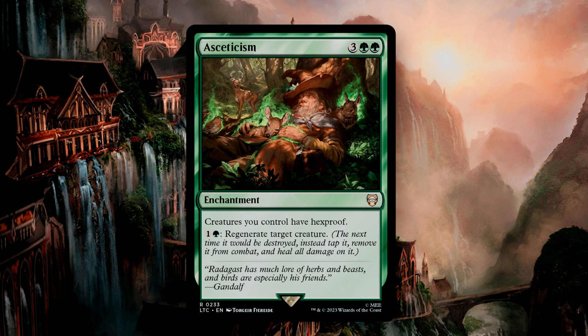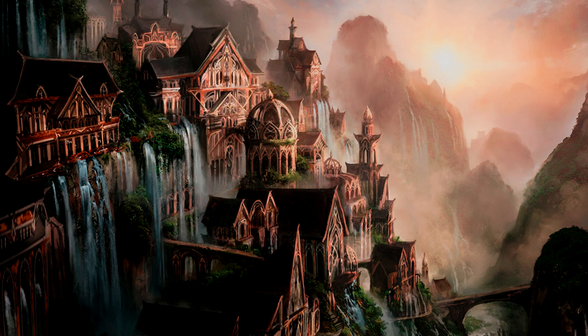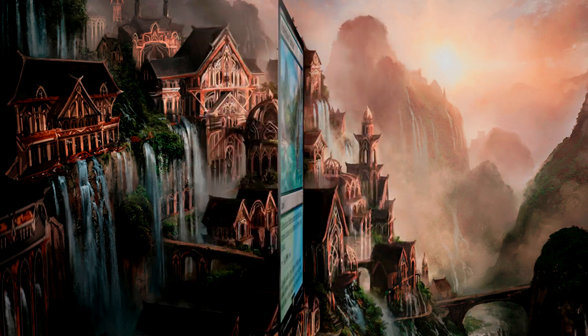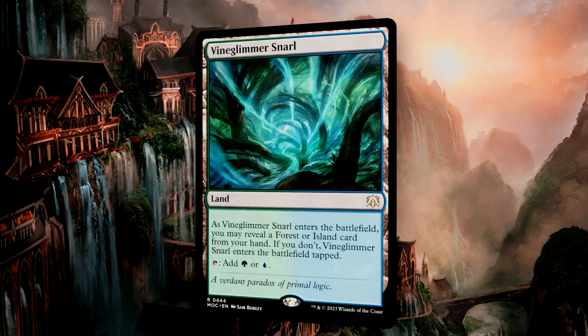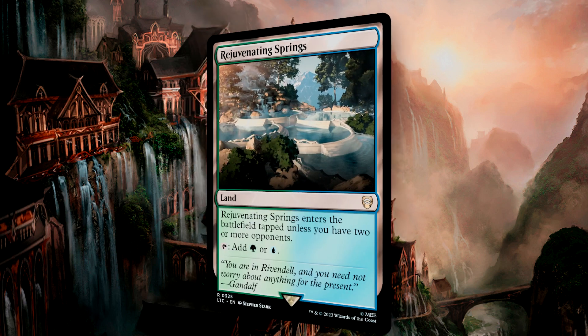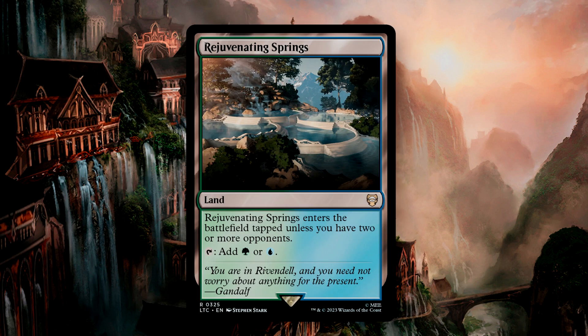Asceticism got its first reprint in a while here, giving our creatures hexproof and offering us a regeneration shield should a board wipe be on the table. This deck perhaps has the best mana base of these pre-cons, and it may be because it's only on two colors, but it needs the least amount of upgrades. Flooded Grove, Hinterland Harbor, Rejuvenating Springs, and Vine Glimmer Snarl — Wizards, you can put good dual lands into a pre-con deck without breaking your back. We got a deck with a Battle Bond dual. Good job, Wizards. I hope to see this kind of card quality in the future as well.